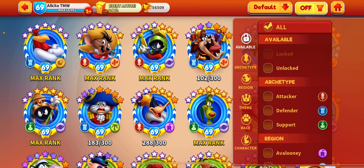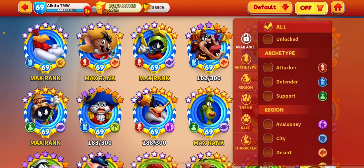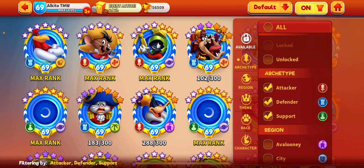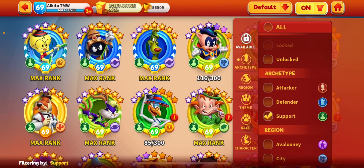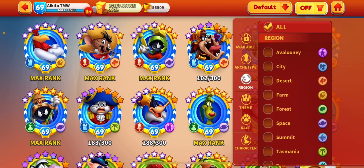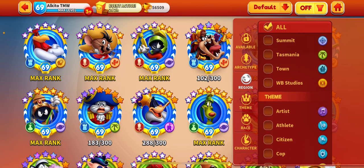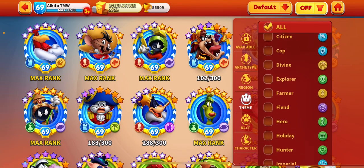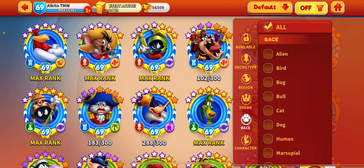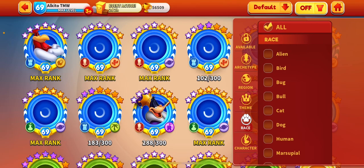There is a kind of options which you can see targeted toons. For example, attackers, defenders, and support — or region-based. As you see, team-based. For example, those are my fin team or race, all the birds, all the aliens.